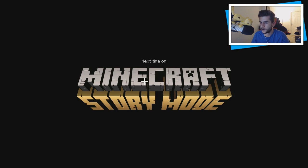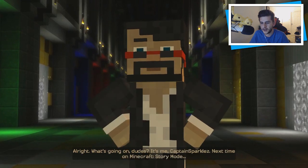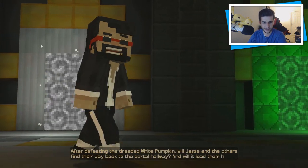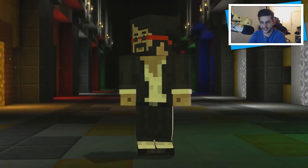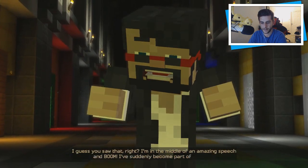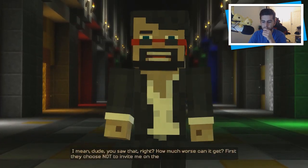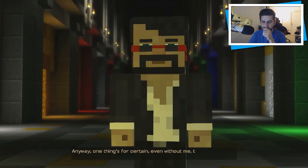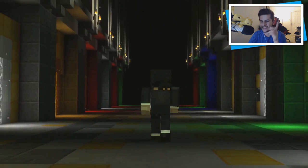Next time on Story Mode. After defeating the dreaded white pumpkin, will Jesse and the others find their way back to the portal hallway, and will it lead them home — or instead are they destined for more perilous adventures? Well, I'll never know because I got pounded into the ground by a ton of sand. I'm in the middle of an amazing speech and boom — I've suddenly become part of the floor. First they choose not to invite me on their adventure, and the next thing I know, I'm part of the floor. One thing's for certain: even without me, this is going to be an amazing adventure. I wonder where this is going to take us next.